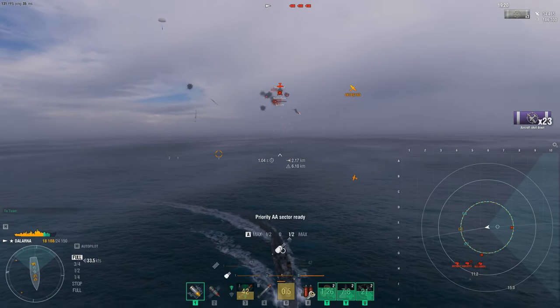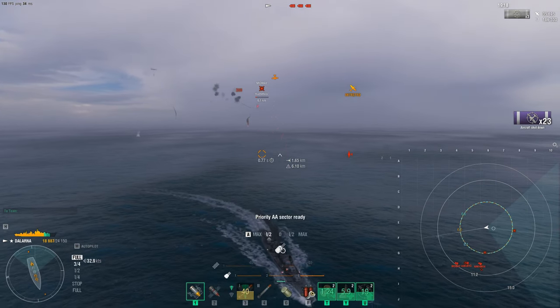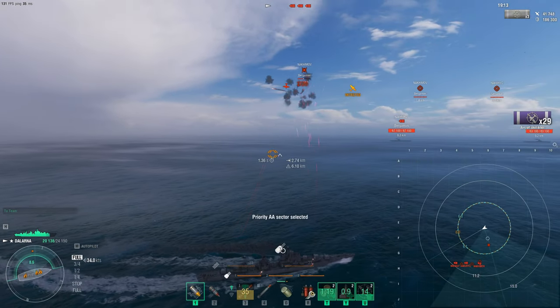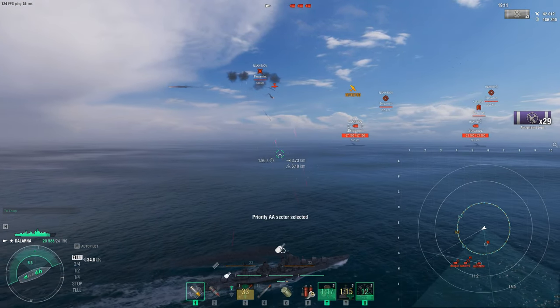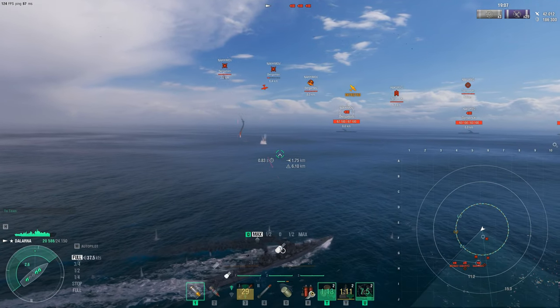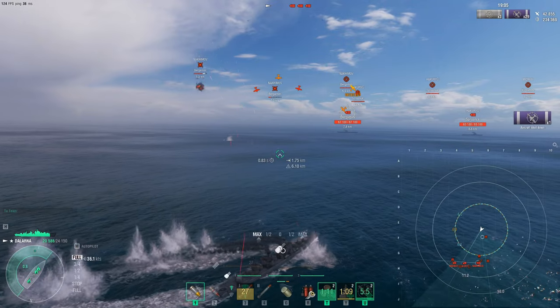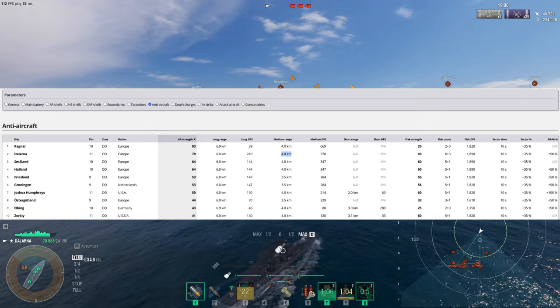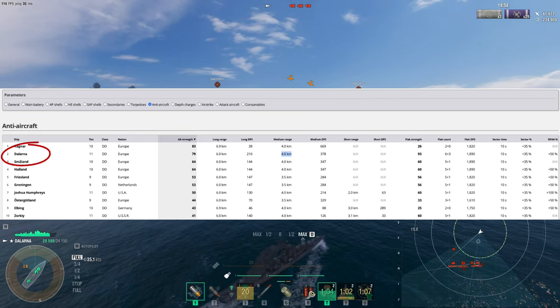Disclaimer: we're going to keep the AA on right off the bat. I know the tactic for most DD players is to leave the AA off, but by doing so most airplanes would just fly right by you and you'd never engage. So we're just doing this to test out the AA. Defensive fire is still active right here shooting at Midway Nakamov planes, and we're getting 29 kills. Also, these are bots. On screen you can see the reason why we're picking Dalarna - number two on the list.